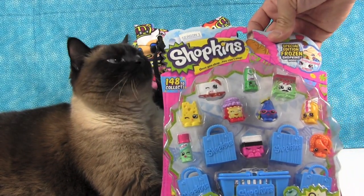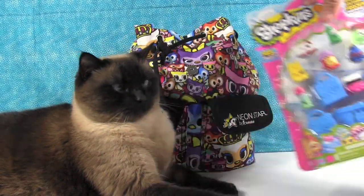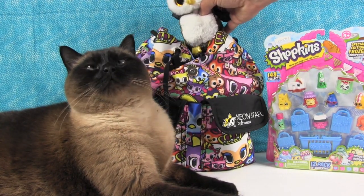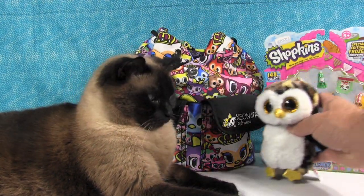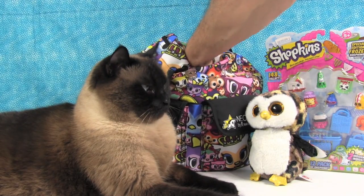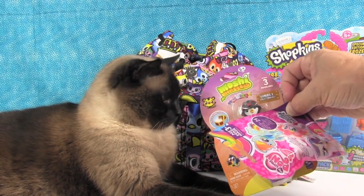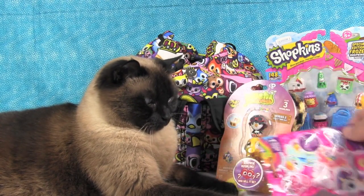Season one Shopkins — Pop Pizza on the front. Awesome. A Beanie Boo. Cutie Mark Magic and Moshi Monster. Very cool.